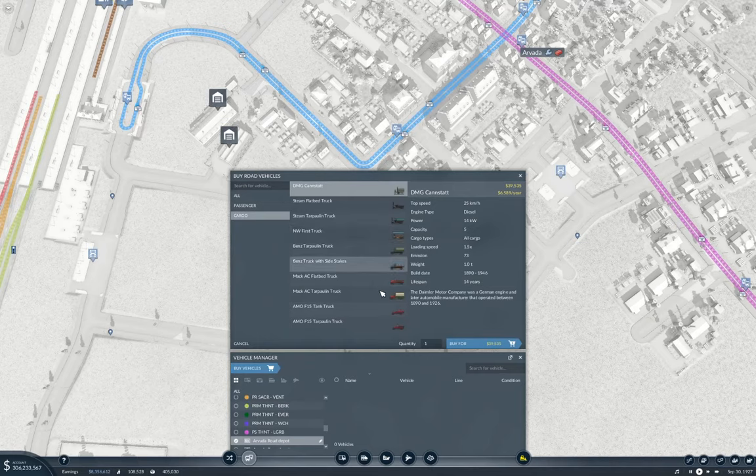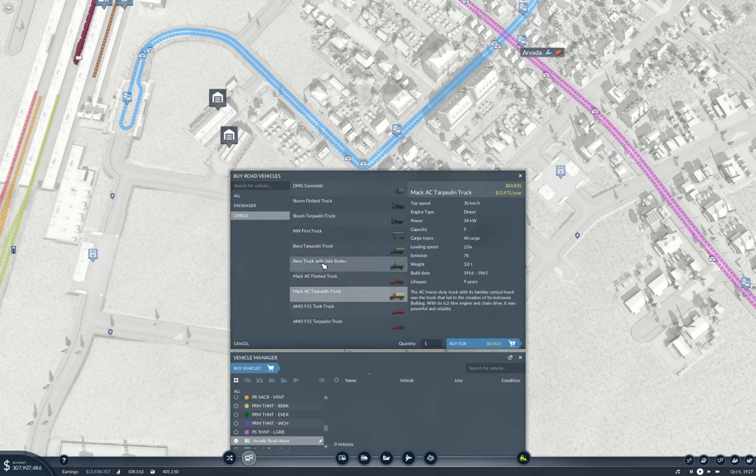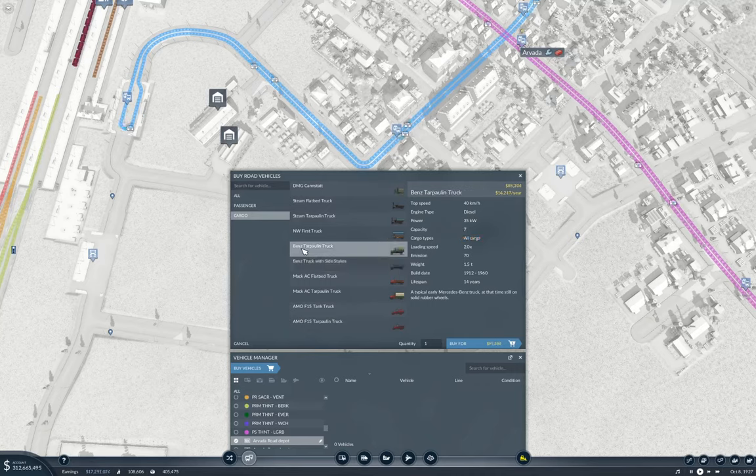Now, what do we have for cargo trucks? We have the F15 Tarpaulin which does 40, and we have the Mac which does 30, and the Benz which also does 40 and has a higher capacity. That only takes conmats, but I might need to deliver tools too. So I'm going to go with the Benz.